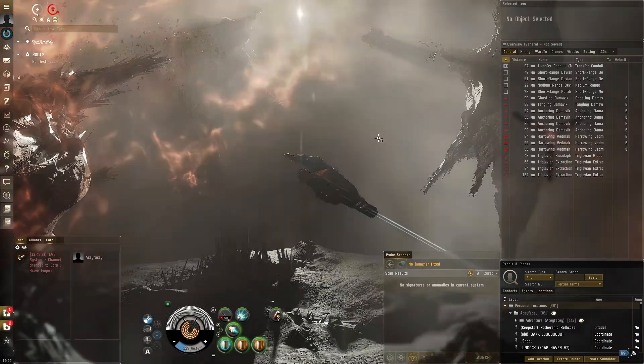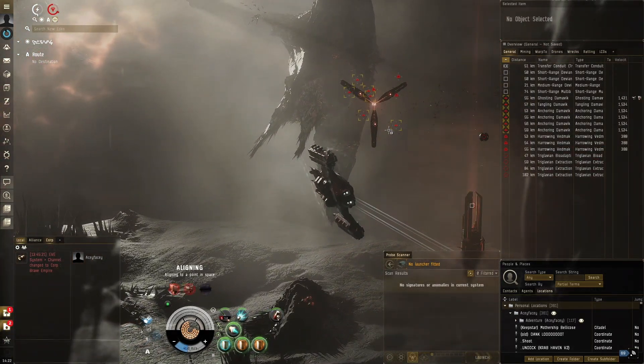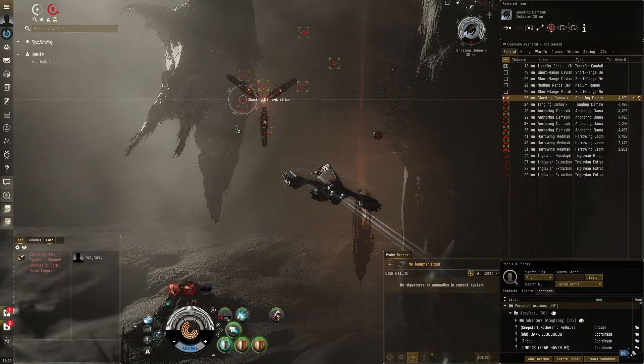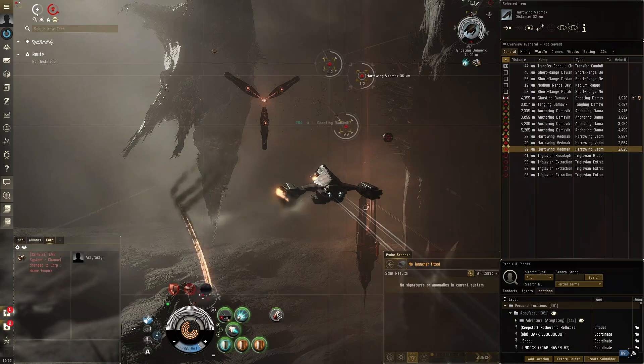One option would be to grab some EM missiles to see if that gives us a better time through the shield, because the overmind has a really low EM resistance shield, and the shield is actually pretty big, so that does take a bit of time.